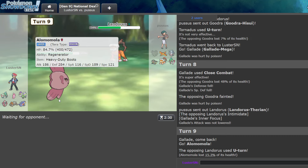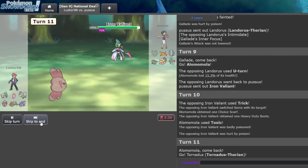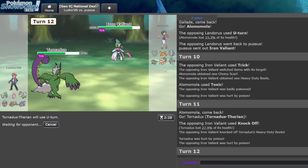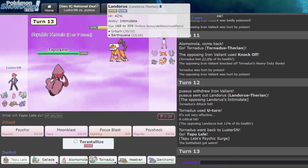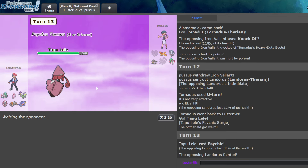Anyway, Iron Valiant's not so scary anymore. Tornadus here and U-Turn. They might try to pivot Moltres now. Now goes Lando. I'm pretty sure I just win this, but... yeah, because that's Scarf Lando, so we're going to be able to get the KO. I can't believe they didn't go Moltres — I'm so sad. I mean, I'm happy because we're winning, but I really want to do that at some point today.